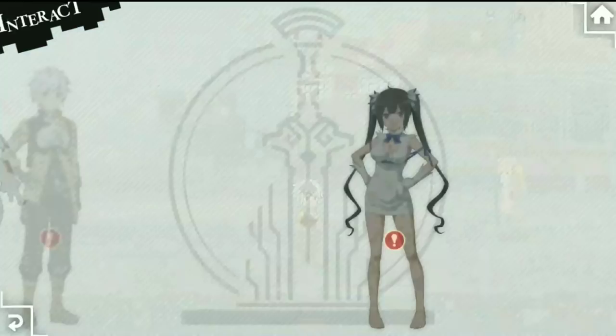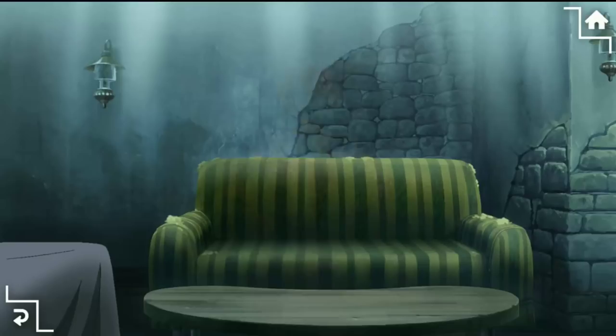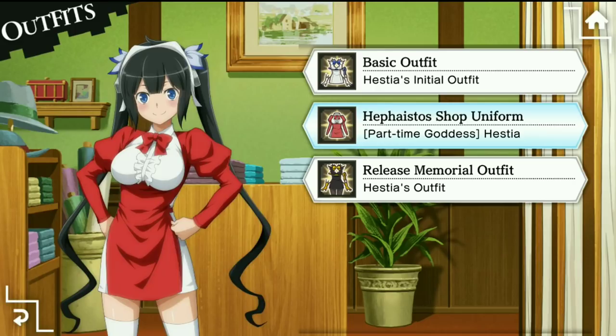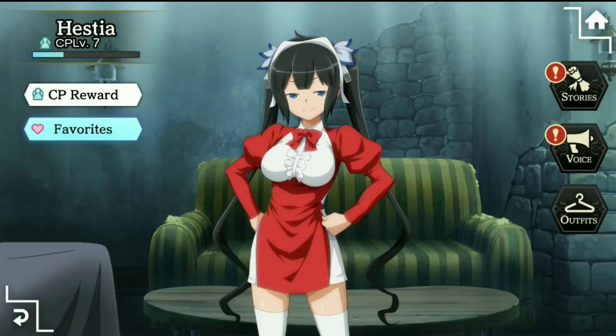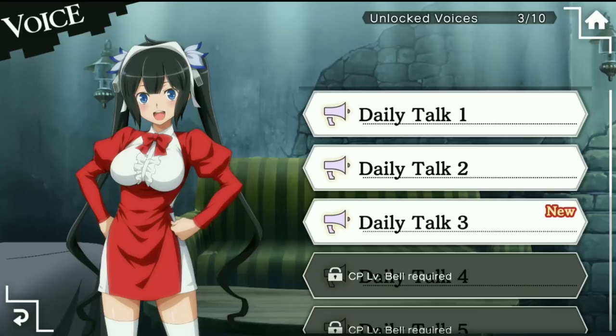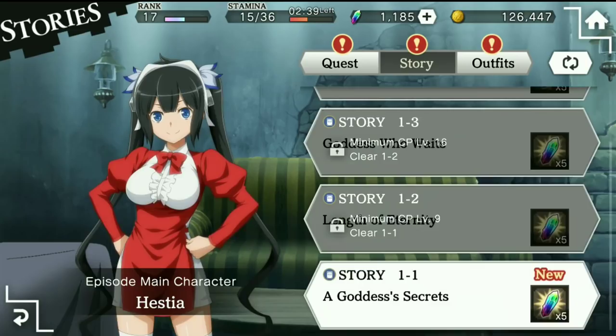Now let's go to the interact menu button. This will allow you to scroll through all of the servants that you have collected and interact with them. You can change their outfits — personally I'm digging this Hestia outfit, but if you want to switch to a different one, you can do that. You can listen to them talk, though we don't have subtitles so that doesn't do a lot for you. You can also go through stories, quests, and outfits that you can unlock as you go.